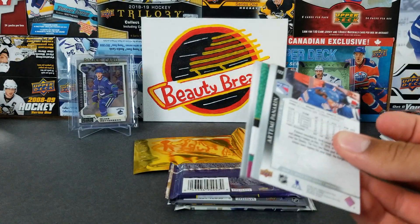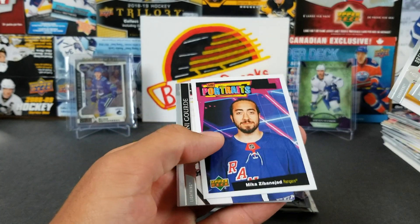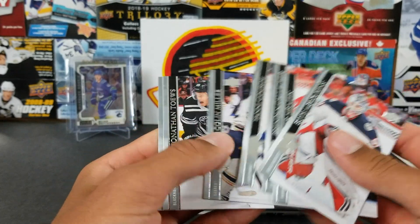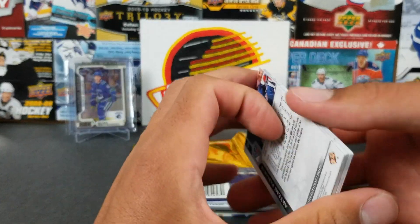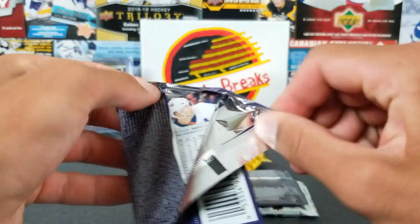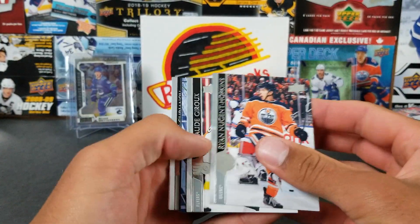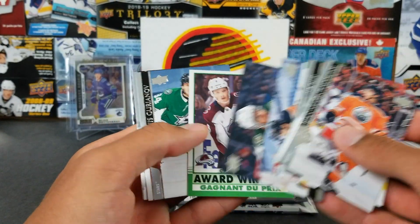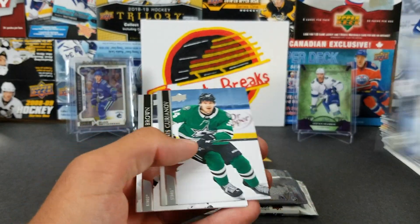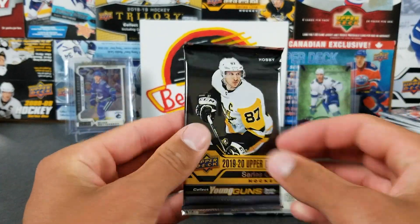Looks like we got a Portrait — Mika Zibanejad Portraits. I like the design of the portraits this year — they're definitely different from previous years, but it's a good difference. It's better than some years, definitely. We also have an Award Winners of Kale Makar from OPC — that's a nice one.